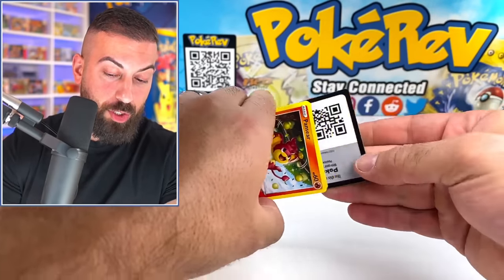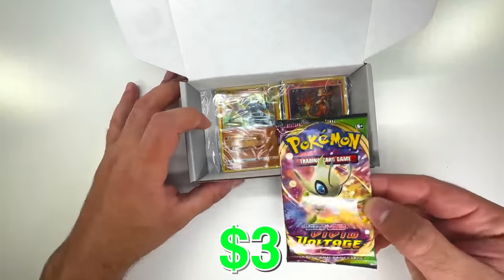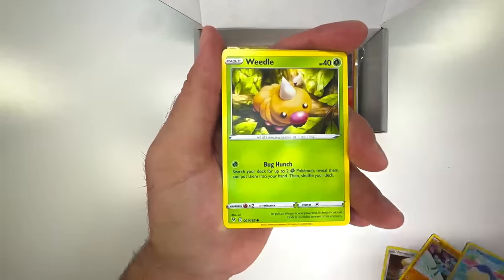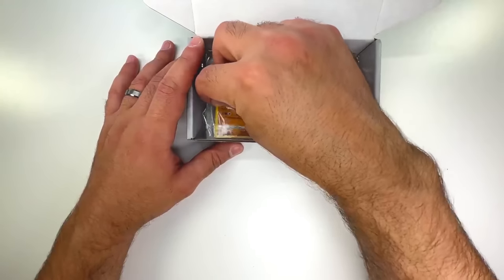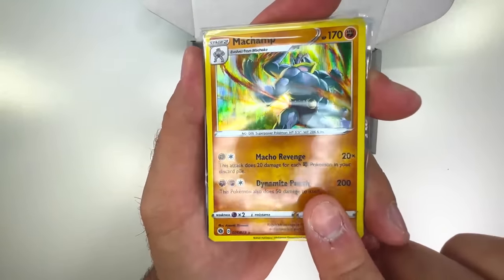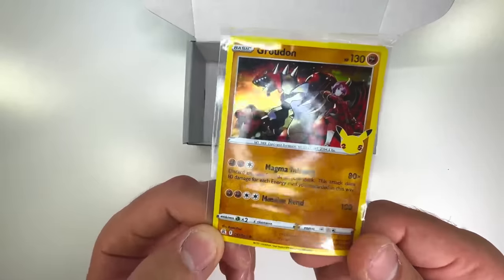Fusion Strike is a staple. We got a regular holo in that one. The last pack is a Vivid Voltage. Going straight through: Riolu, Sandile, Wailmer, Weedle, a Rock reverse, Jolteon — another non-holo, striking out. Then we have some custom packs. Not looking too good — just an I'm a Champ card from Champion's Path, not really a rare holo at all. Then some bulk and another Celebrations holo — basically commons.